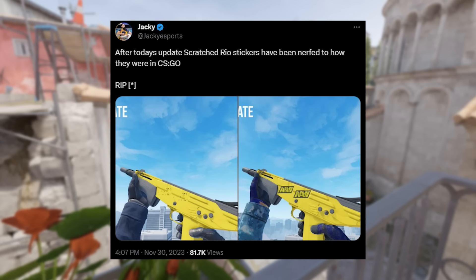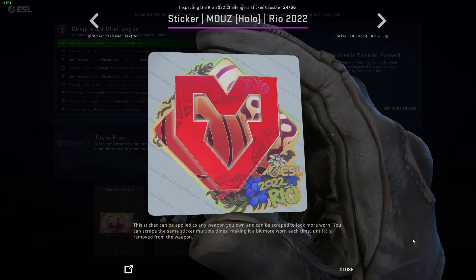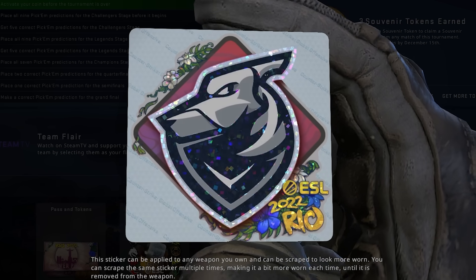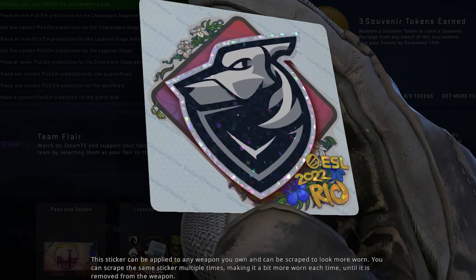Right now, the Rio sticker issue is considered to be a bug, which I agree with. In CSGO or the early days of CS2, if you scraped your Rio sticker, it would look semi-transparent — you could still see a little outline, but it would still be there. If you scraped your sticker a bunch, it's no longer there at all — it's just gone from your weapon — but it will say it's still there in-game. So the best thing you can do is just wait for the next update.